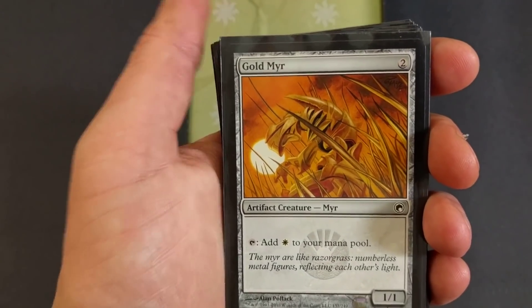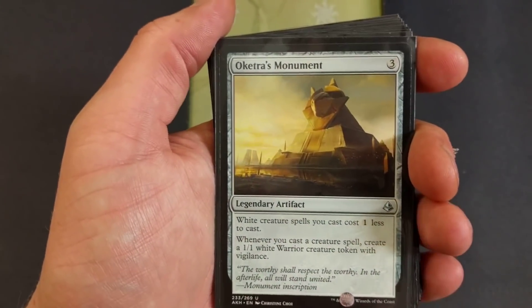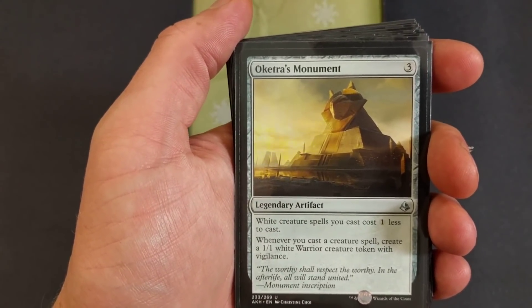Gold Myr — add a plains to your mana pool, it's a one-one two drop, not bad. We're running four Gold Myrs. Oketra's Monument — legendary artifact. White creature spells you cast cost one less to cast. Whenever you cast a creature spell, create a one-one white vigilance warrior creature token.